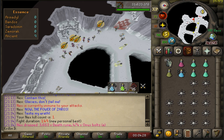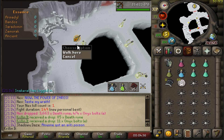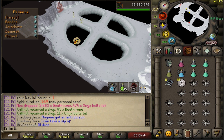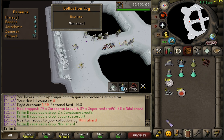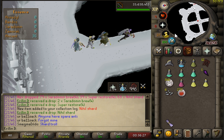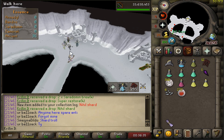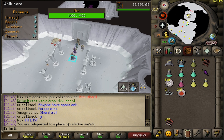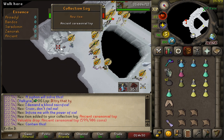There we are, our first Nex kill — obviously no first kill count drop or anything like that — but holy shit that was fun. I'm doing it in the mass world right now and actually having a blast. No way — we got ourselves our first drop at Nex already at eight kill count: the Nihil Shard! That's probably not very rare, but it's a collection log item so I'm a happy guy. Hopefully we can see some Torva soon — that'd be really nice for the bank account.